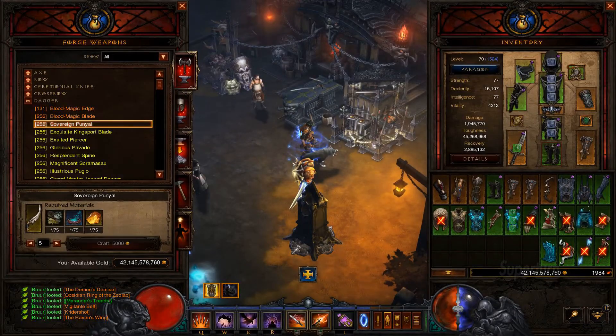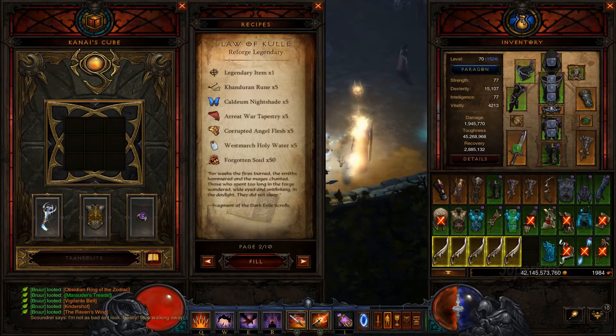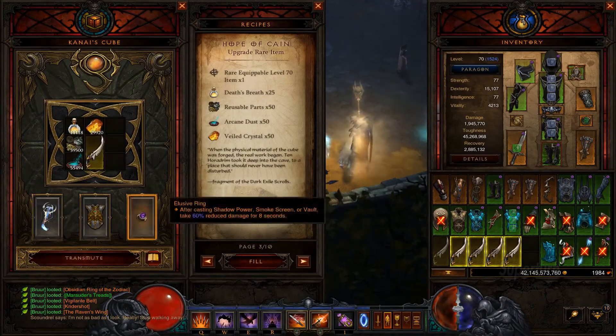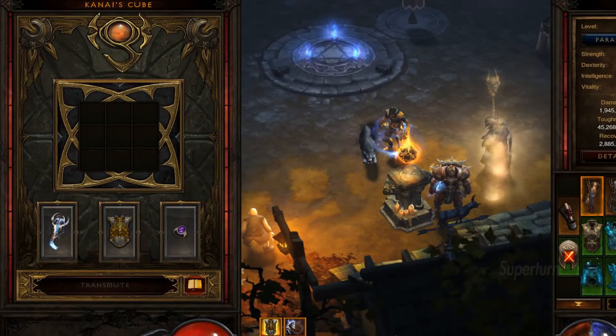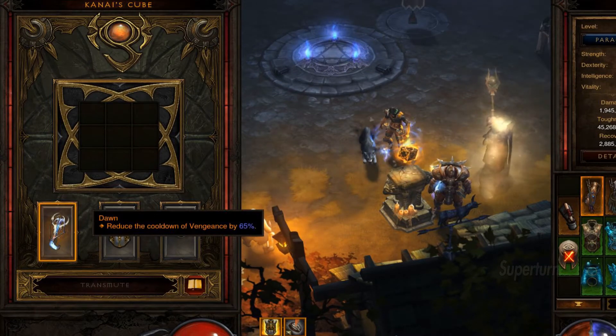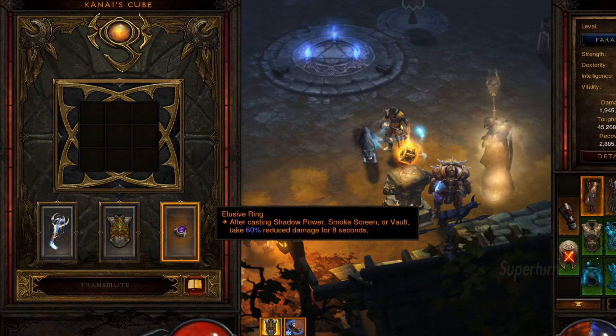Carol Ace Point is easy to get — you forge a rare level 70 Digger and upgrade it in the Cube. Demon Hunters can only drop 2 Legendary Diggers. Dawn, Aquilacuirus and Elusive Ring go in the Kanai's Cube. The Ring is interchangeable with Convention of Elements.